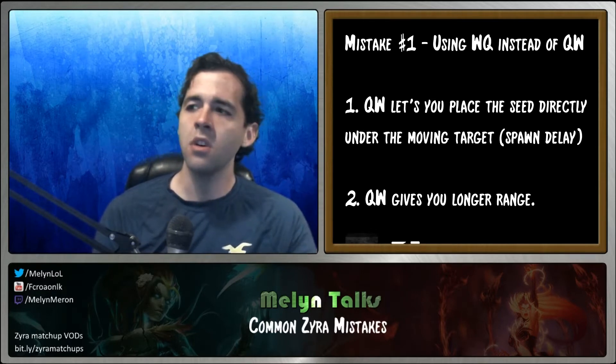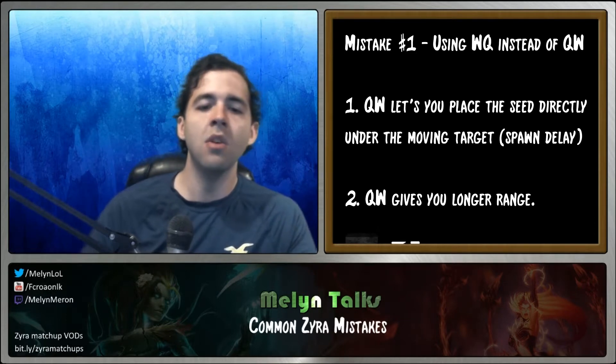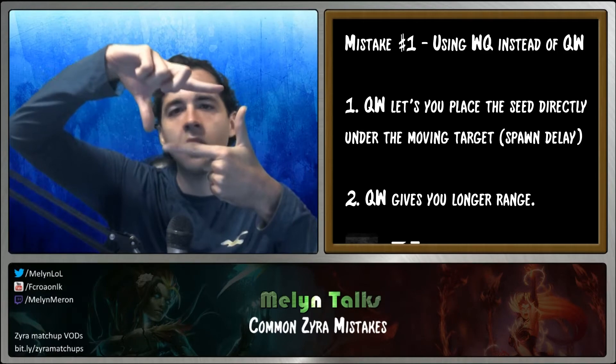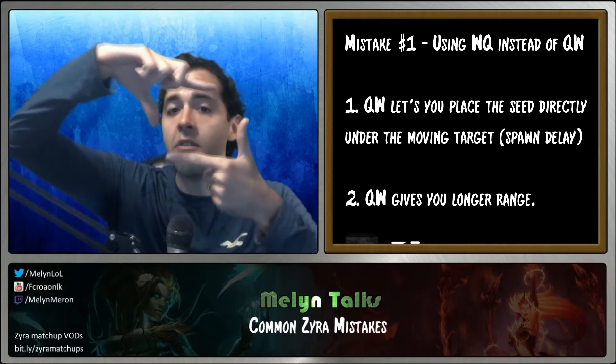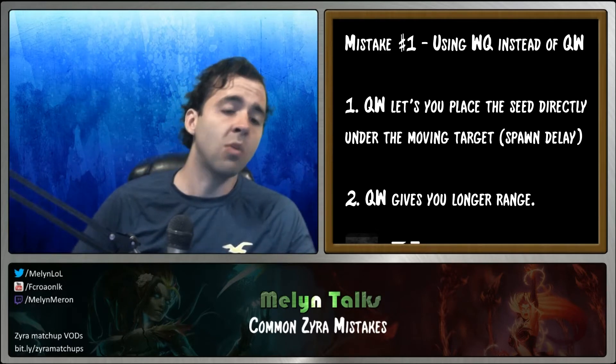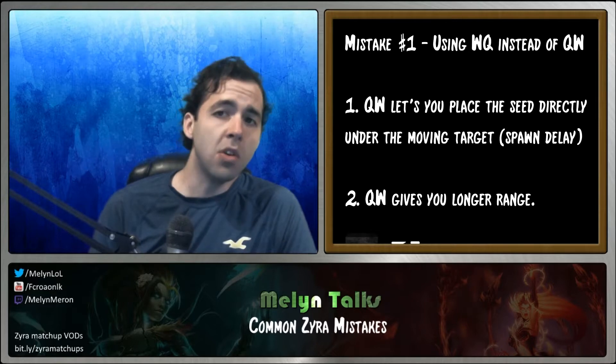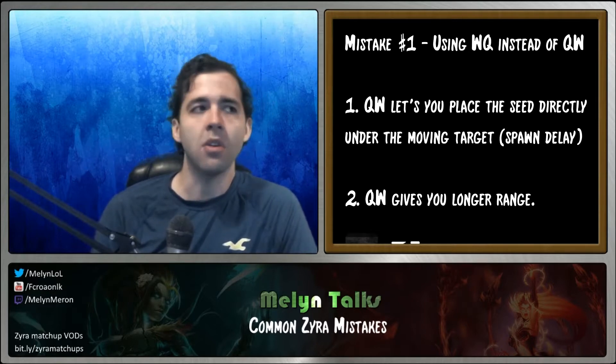Why is QW better? It gives you a lot more options. The reticule for Q is very, very large — you can spawn in a huge area — but your actual W casting range is pretty small. So there are two advantages to a QW combo instead of a WQ combo.